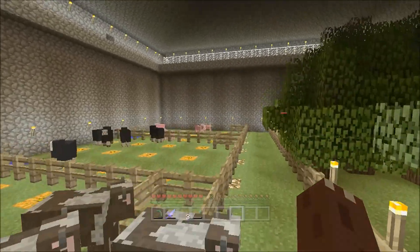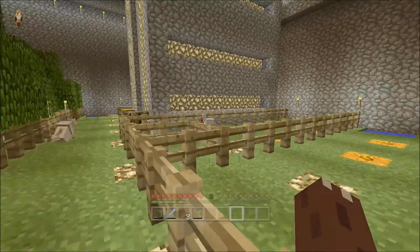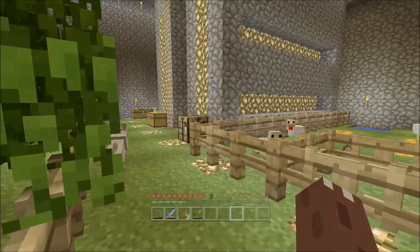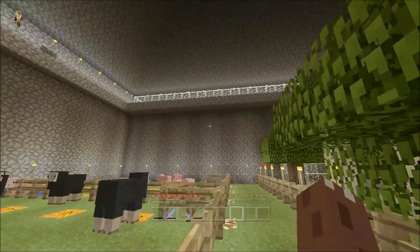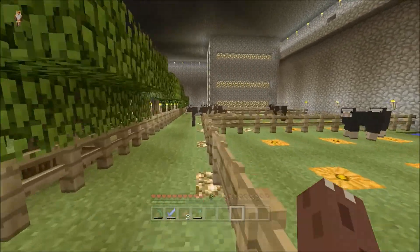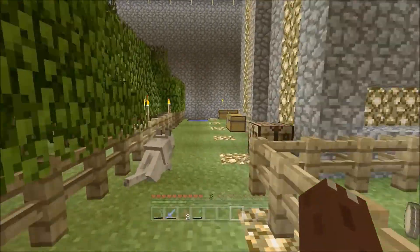If you remember the last video, we came down here and all the animals were gone. We managed to fix that — or rather Billy managed to fix it. We reckon it's because we put more light down here. Billy thought maybe it was the water, but I think it's more to do with the light — maybe the animals need a certain amount of light to stay down here. Anyway, they've been here for weeks in Minecraft time, so he's obviously done something right.